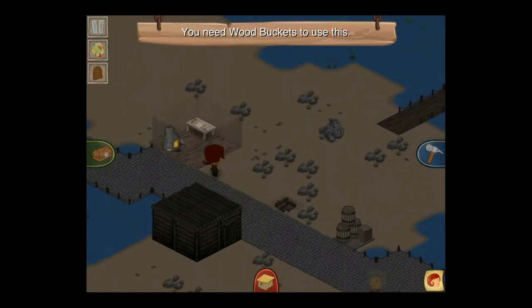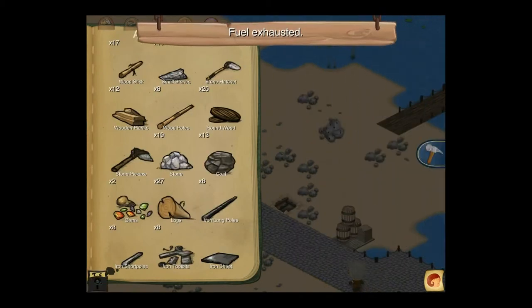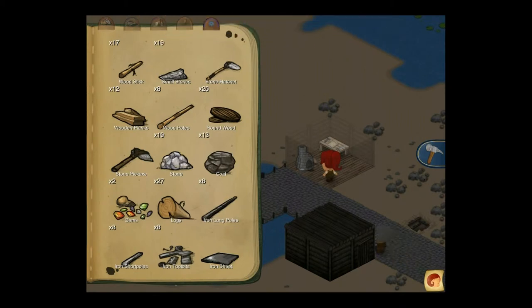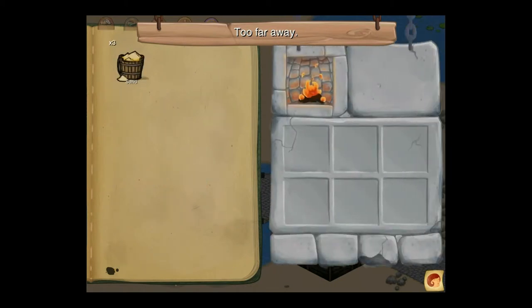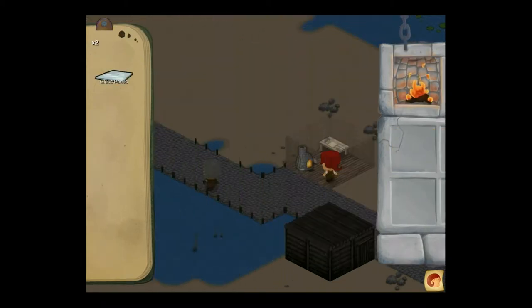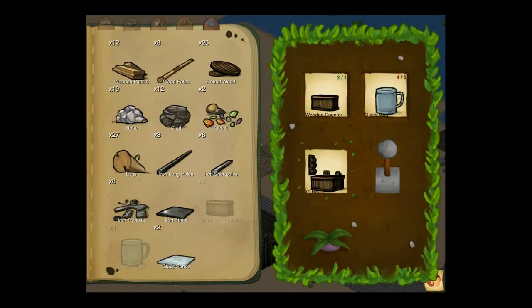The sand, as many of you might be familiar, can be turned into glass mugs using fuel. To refuel a furnace, you can either drag coal onto it or just tap on it and if you've got coal, it'll work right away. We've got some glass panes going and some glass mugs. A wooden counter plus glass mugs is a bar.